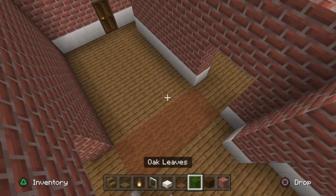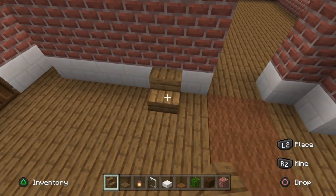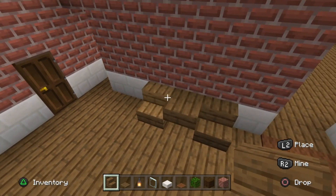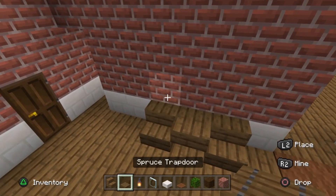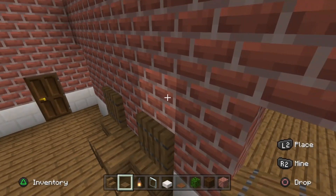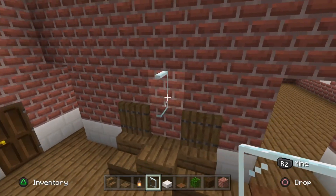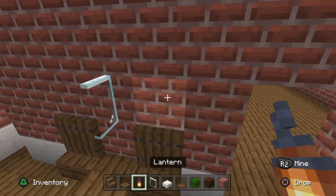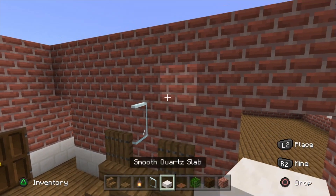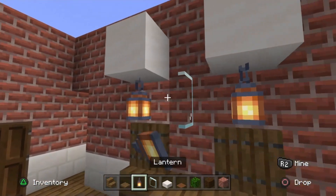Take spruce wood stairs and go a block in from this wall: place one here, an upside-down one to the left, and another normal one beside that. Take spruce trapdoors and place them above the steps folded up against the wall. Take glass pane diagonally up from both spruce trapdoors, and use smooth quartz slab to build the blocks from which lanterns will dangle, placing a normal slab between them.